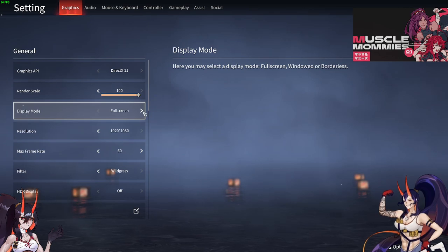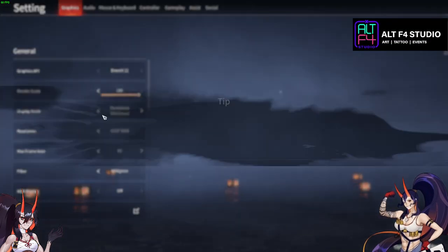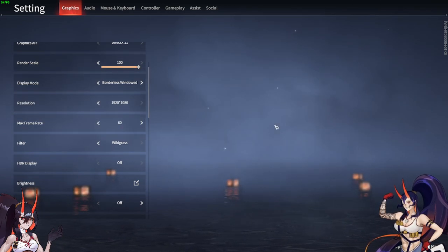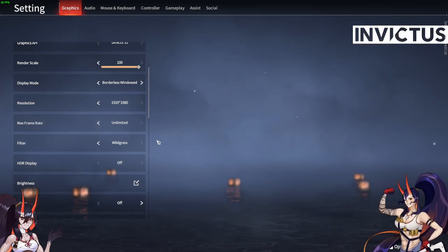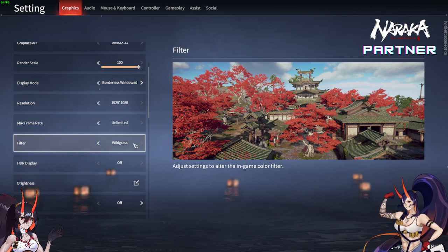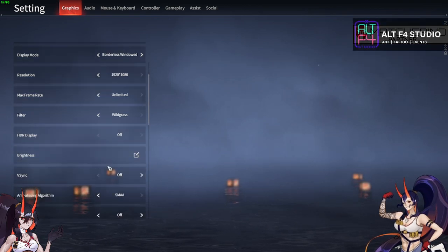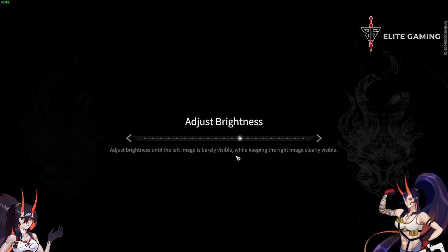Display mode is purely per preference — you'd mostly use borderless windowed or full screen. Resolution you don't need to mess with; it's usually 1920x1080, though you could make it smaller if you want. Max frame rate I just have on unlimited — you generally don't want the frame rate to dip or fluctuate. Filter is purely preferential; I like Wild Grass because it makes things more vivid. If you have a GPU that supports HDR, you need ACR, but it also requires DirectX 12, so generally you'll have that off. Brightness I have around this area — good enough, you can adjust slightly, but don't want it too bright.